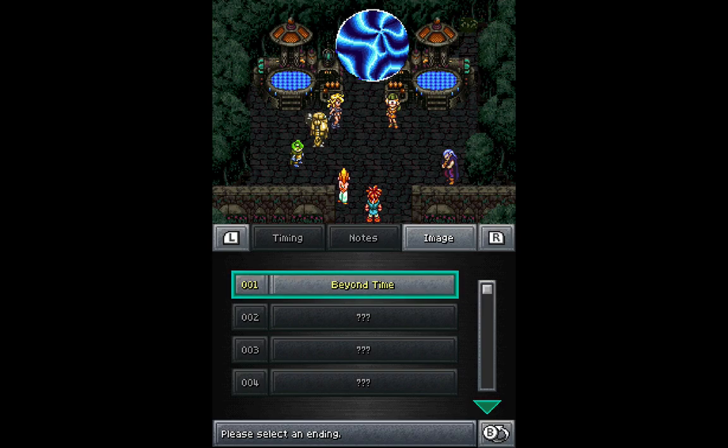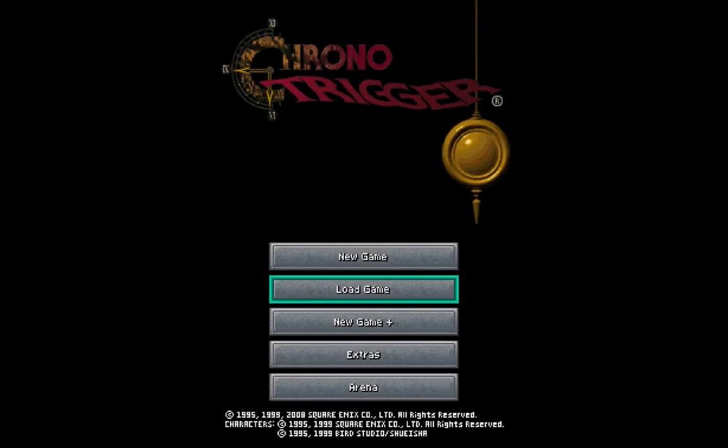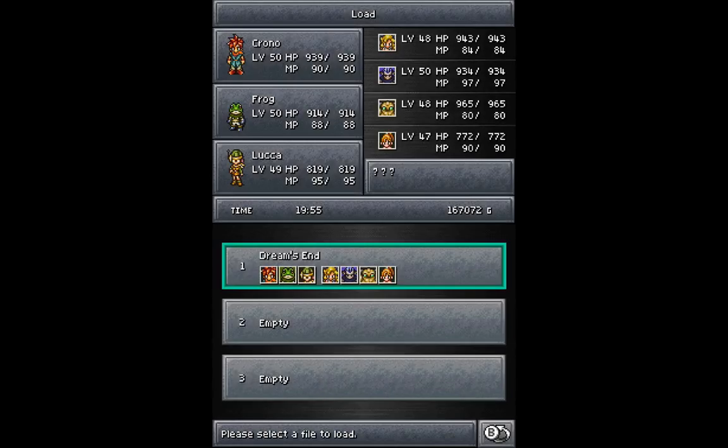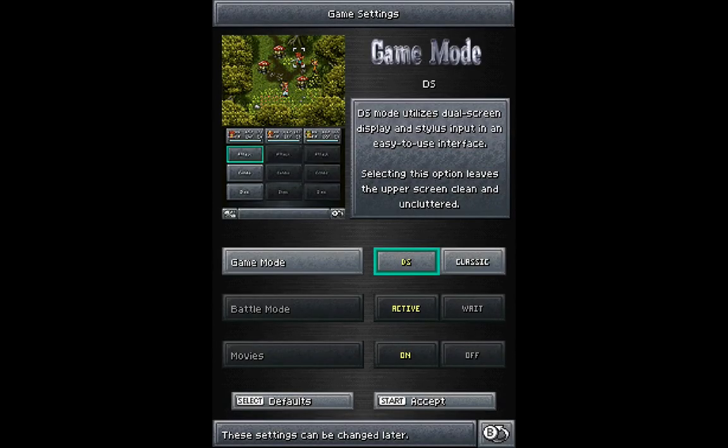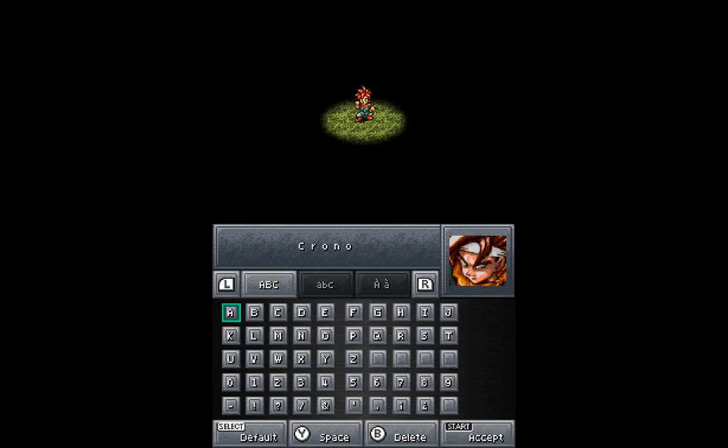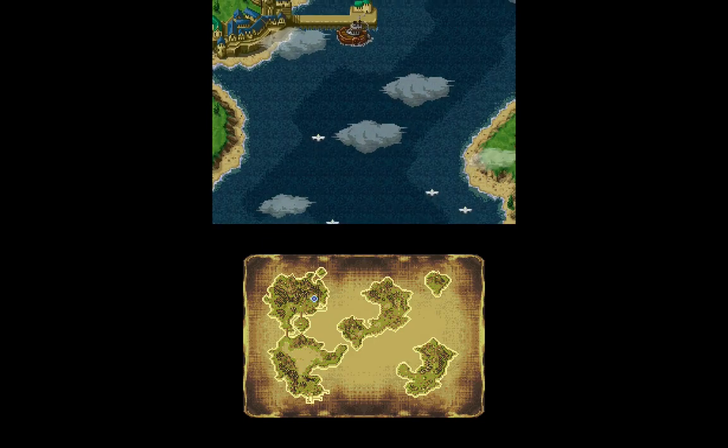There's the image represented by each ending. There are a bunch of different endings — but how do we access them? The way we do that is through New Game Plus. Basically, we're starting a new game but we're going to select a file from going through the end of the game. Let's go ahead and load that file. Now everything's exactly the same, just like from the beginning. And we get to name Chrono.